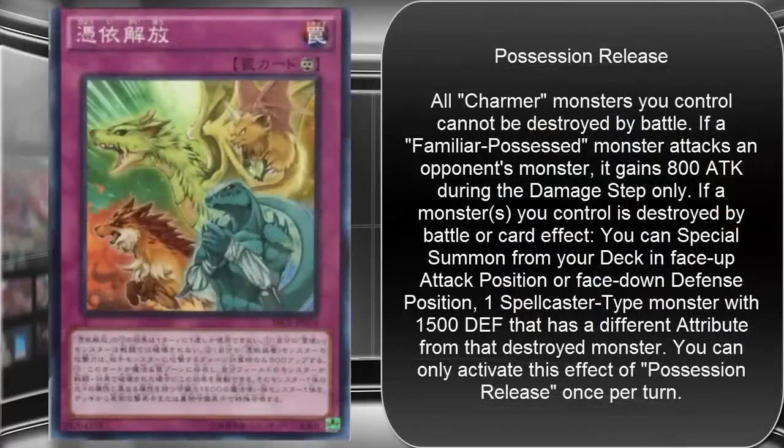The other card we have to talk about today is Possession Release. It is a Continuous Trap card. Its effect: all Charmer monsters you control cannot be destroyed by battle. If a Familiar-Possessed monster attacks an opponent's monster, it gains 800 attack during the damage step only. If a monster you control is destroyed by battle or card effects, Special Summon from your deck in face-up attack position or face-down defense position one Spellcaster-type monster with 1500 defense that has a different attribute than the destroyed monster. You can only activate this effect of Possession Release once per turn.